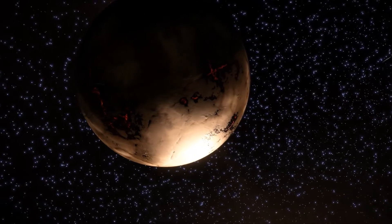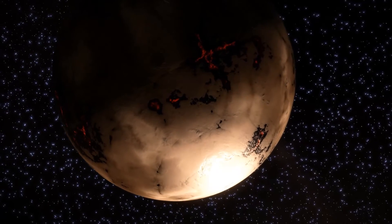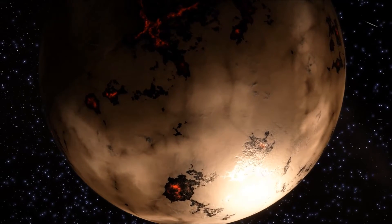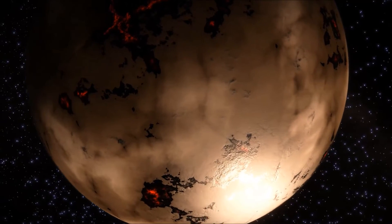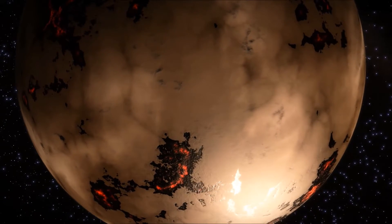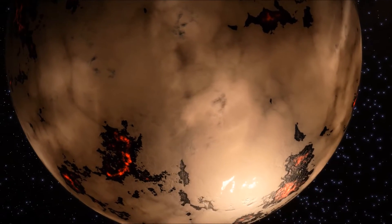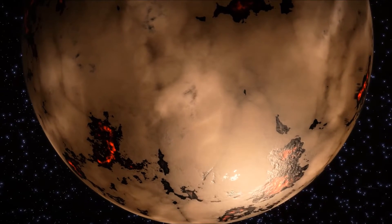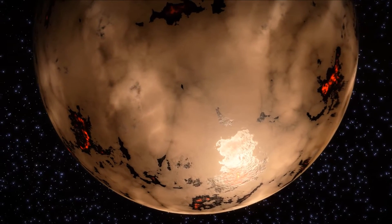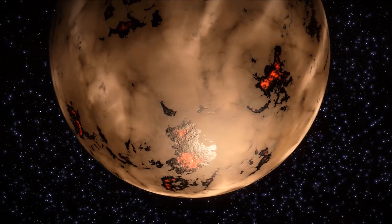Next up we've got a high metal content world — a bit of a break from the normal dark, volcanic type worlds. It's a little more settled; it might be an older planet. It's still got quite large patches of volcanic activity, kind of like magma. I'm looking forward to when we can land on a bigger variety of planets. Landing on a planet like this would be absolutely fantastic — I can only imagine jumping an SRV into a pool of lava by accident.